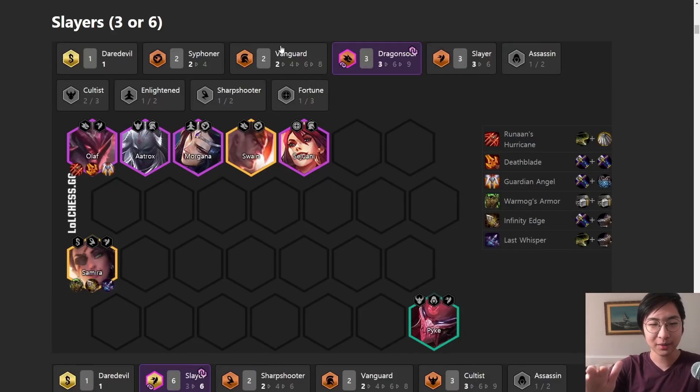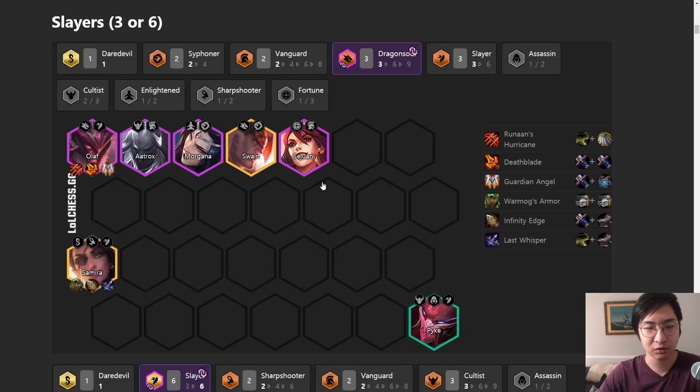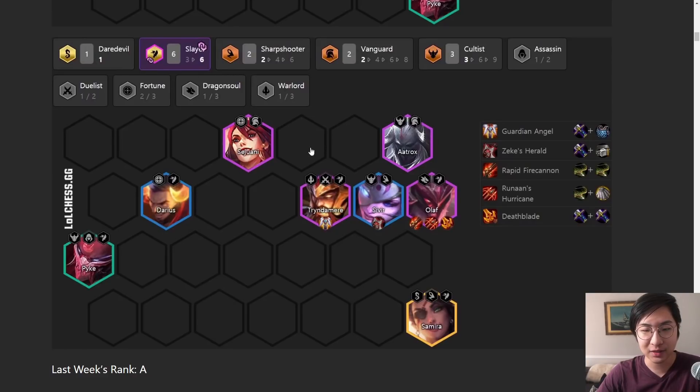I can't put Samira in every composition because she fits in literally so many, but just keep that in mind - Samira is completely broken. Two Sharpshooter and three Slayer and you're going to have a blast. Back to the Olaf build - you could play Samira in this too if you hit her late game, but you don't need her to win. Olaf is enough to get top four. Add in a level one Samira if you want first place, or a level two Samira with items to guarantee it. Don't go for two Siphoner unless you have Swain two-star.